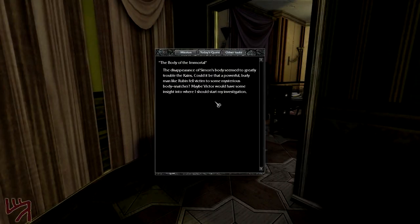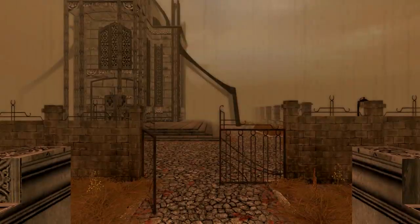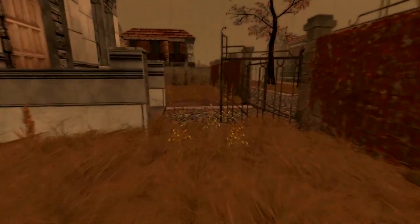So this says: the disappearance of Simon's body seems greatly troubling to the Canes. Could it be that a powerful, burly man like Reuben fell victim to some mysterious body snatcher? Maybe Victor would have some insight into where I should start my investigation. So we go talk to the younger of the Cane brothers. It's so nice to have an objective — I was all worried I was going to be wandering around for several in-game hours just kind of twiddling my thumbs.